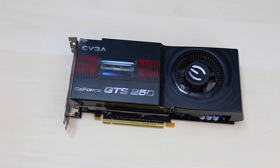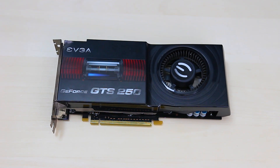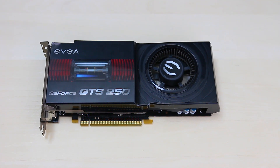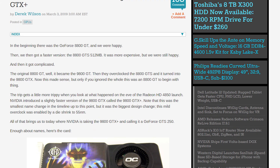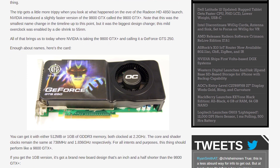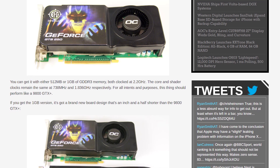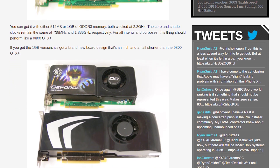I don't want to bore you guys on the specifics of this card, as you probably just want to see the benchmarks, but the one thing I want to mention is that this is basically just a rebrand of the Nvidia 9800 GTX Plus. There are a few very slight differences between the two, but at the time Nvidia was completely screwing up their naming convention, much like they did recently with the Titan X or XP. Basically just a 9800 GTX Plus.